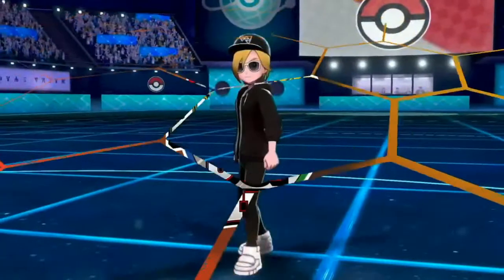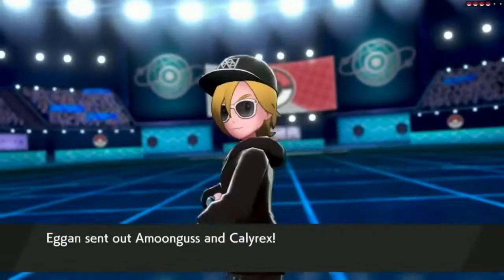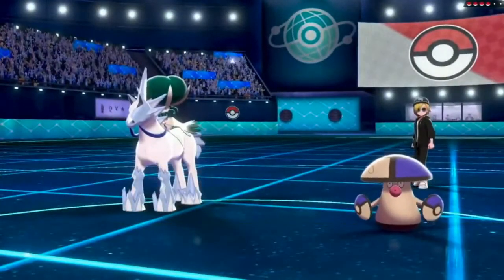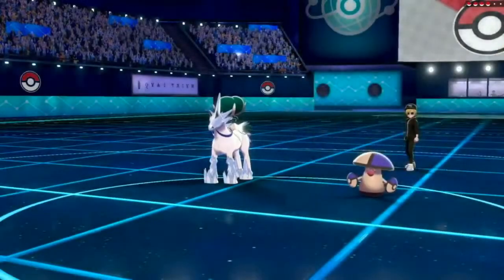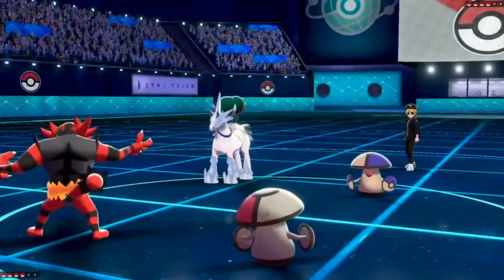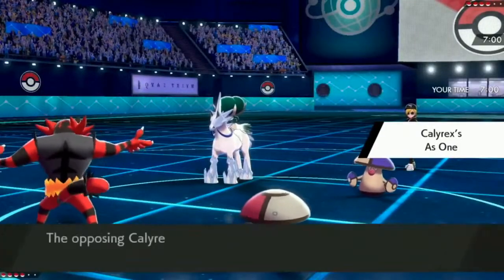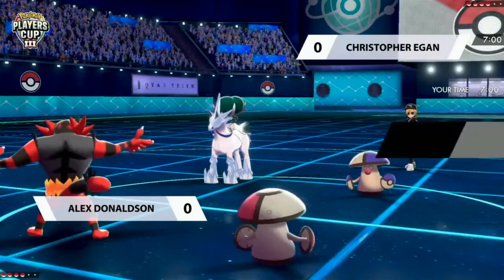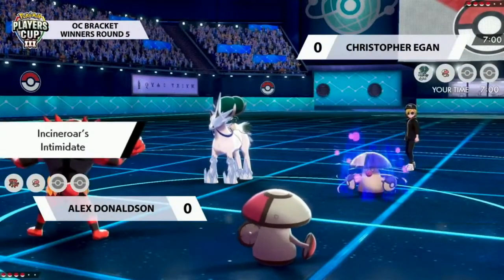Let's get started with this first game. Players starting off here — Christopher leading with Calyrex Ice and Amoonguss, while Alex is going to offer an Amoonguss as well, paired with Incineroar. I always love those two together as a lead personally — the Fake Out pressure, the Spore pressure — it offers a lot.